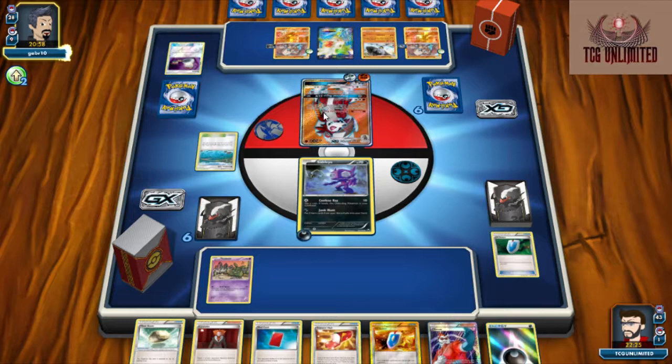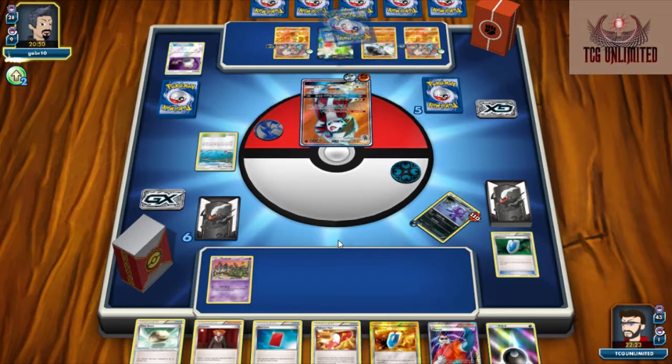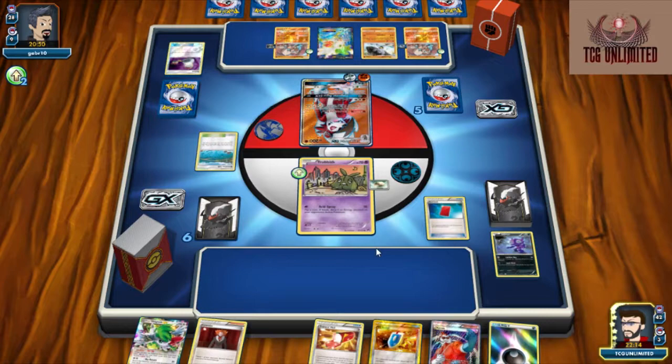Although that is going to be the problem right there — him having Switches does not help us in the least. But it's okay. If he takes a prize card at this time it's fine; we're not too concerned. Now we're going to burn through a couple cards and punish our opponent for overextending and wasting resources.